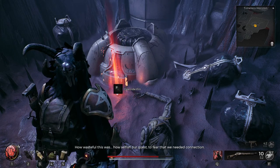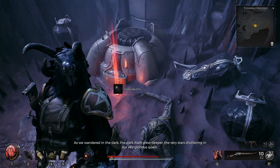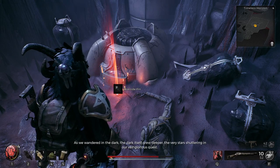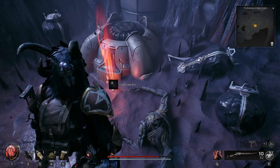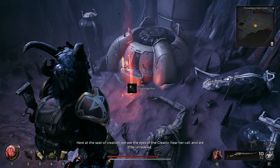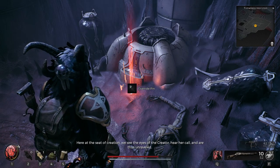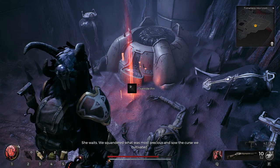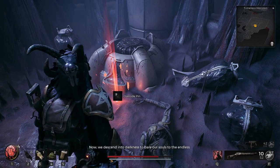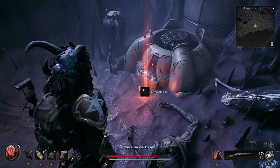How wasteful this was. How selfish our quest — to fear that we needed connection. As we wandered in the dark, the dark itself grew deeper. The very stars shuttering in our vain-glorious quest. Only at the end do we see the truth. There is chaos in truth. Ruin. In clarity. Here, at the seat of creation, we see the eyes of the Creator. Hear her call. And are thus unraveled. She wins. We squandered what was most precious. And so the curse we cultivated. Now, we descend into darkness, to bear our souls to the endless. There can be no other path. Because we... know.